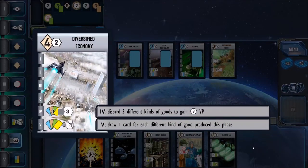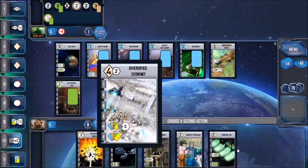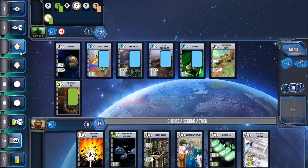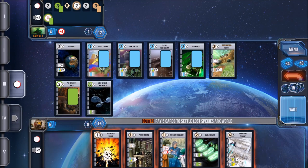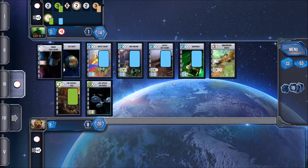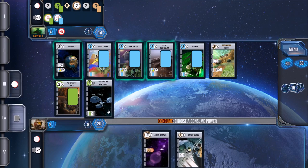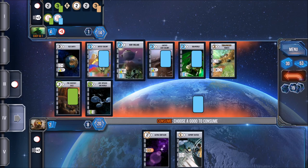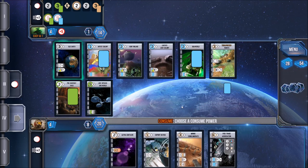The cards you play onto your tableau have specific references to the phases, and there are a number of ways to play. You could play cards that give you bonuses to one particular phase and just focus on that phase, constantly picking it every round. Or you can diversify — a card might say every time you pick phase one, you get to draw an extra card, or every time you develop a technology in phase two, you get an extra card. You're building an engine.